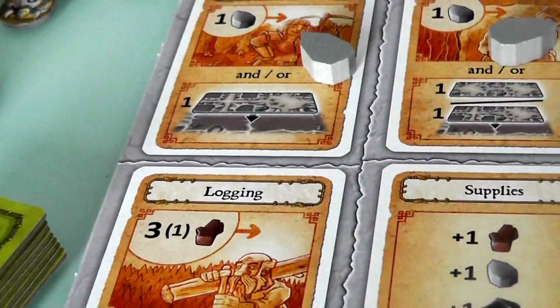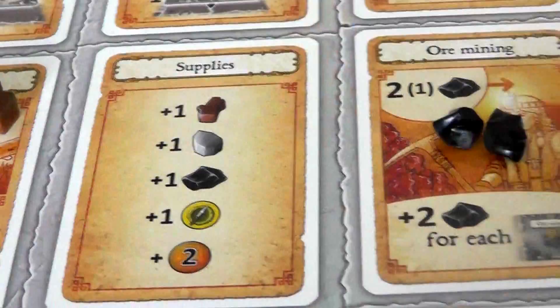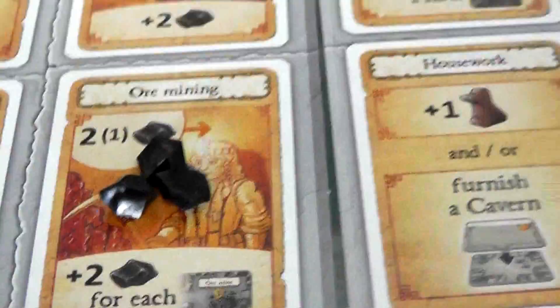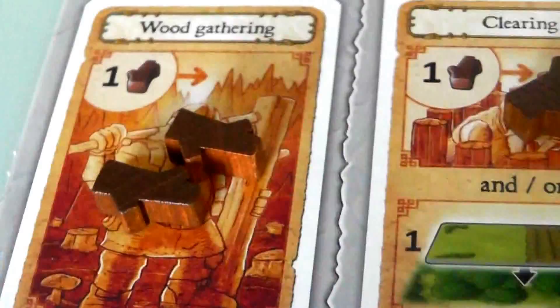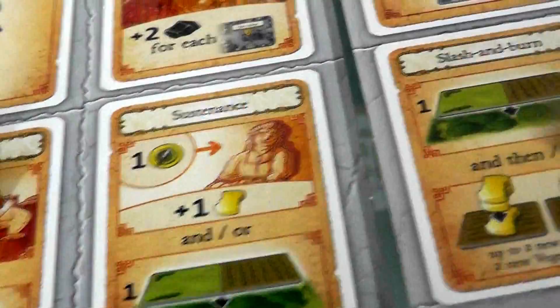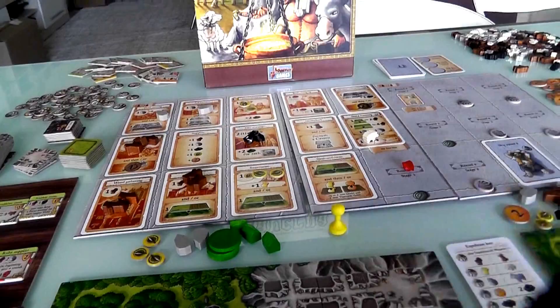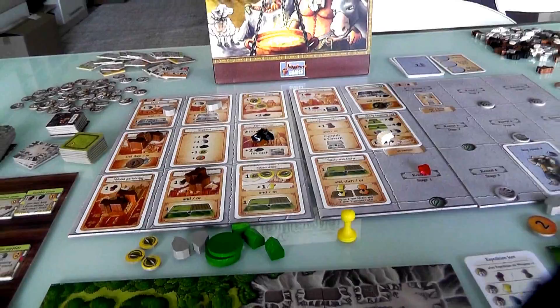Wood gathering is basically the poor man's logging — nobody wants to go there first, but over time a lot of wood will build up and it becomes attractive. Food builds up on sustenance. At the first turn there should have been a food here — I missed that. For the second round, there's another food. That's all the fiddly refilling, but it goes very fast when all players are working together. I'm still first player because Jen did not take the starting player marker.